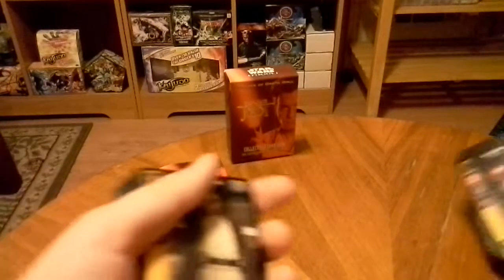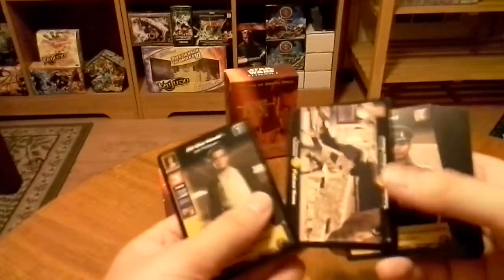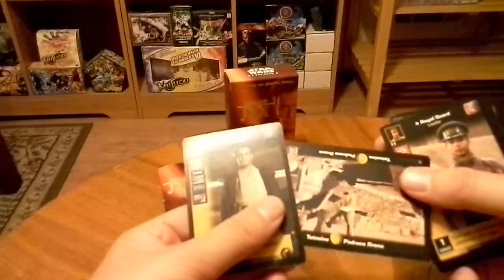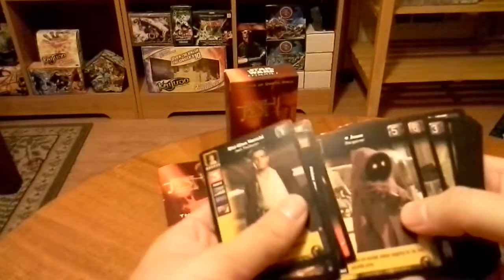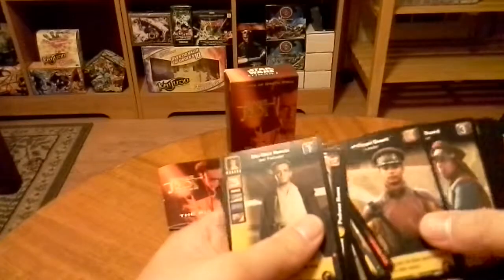Okay, I hate when they don't put like a little piece of cardboard in between or something. But here's Obi-Wan. Then we have Tatooine Padres Arena, Royal Guard, Security Volunteers, Jawa, Blaster Rifle, Royal Guard, Blaster, Security Volunteers.